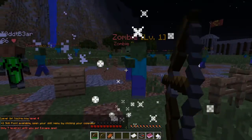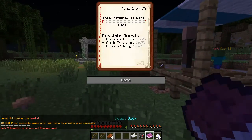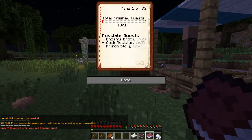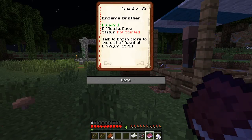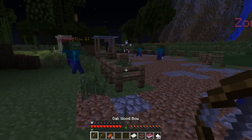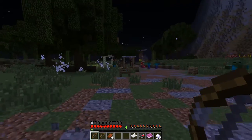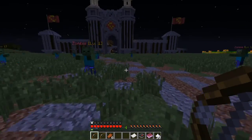Now I'm level 4. Basically just farming it up. If I click on my quest book, I have Enzin's Broth, Cook's Assistant, and Prison Story. Let's look at Enzin's Brother — I need to talk to Enzin close to the exit of Rogni, which is over here. And there's the assassin class — kinda assassin-like, you can stab people in the face.